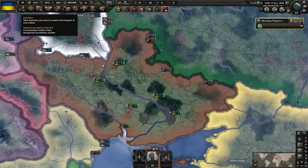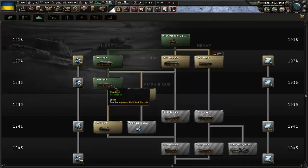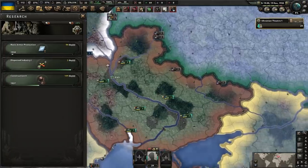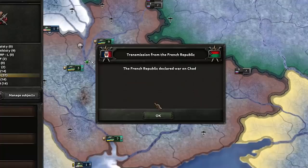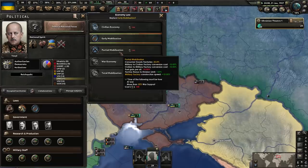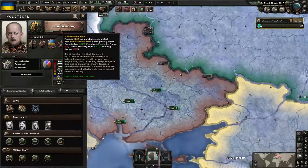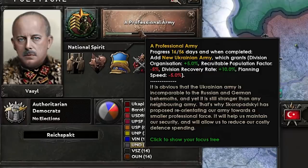Not going to do a focus for a little while because I want to mobilize — we've got the option to go for partial, so I need to save up 200 PP. Improved light tank is done; we're going to go for basic armor protection, all the tank upgrades. Partial mobilization. Then hop onto the next focus: a professional army, which takes some of our population — not a big deal because Ukraine has a lot of pop — and reduces our planning speed, which once again is not a big deal.